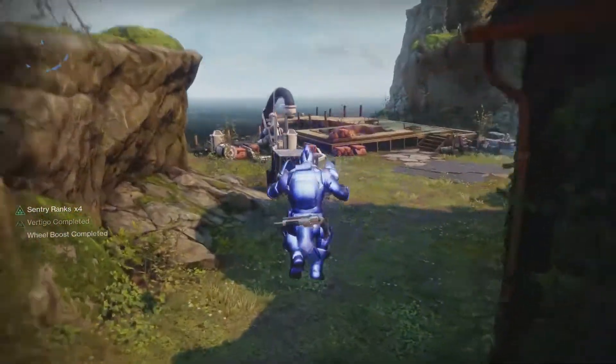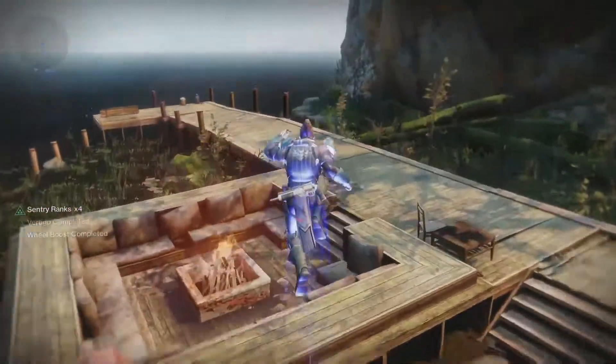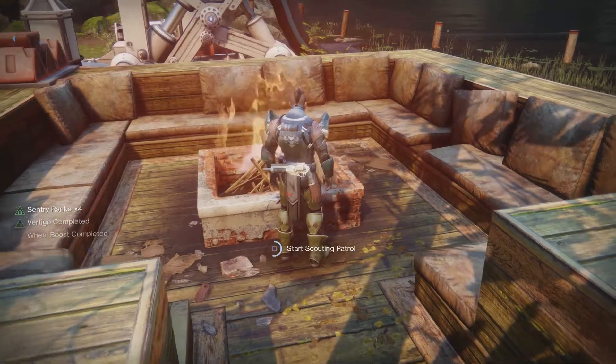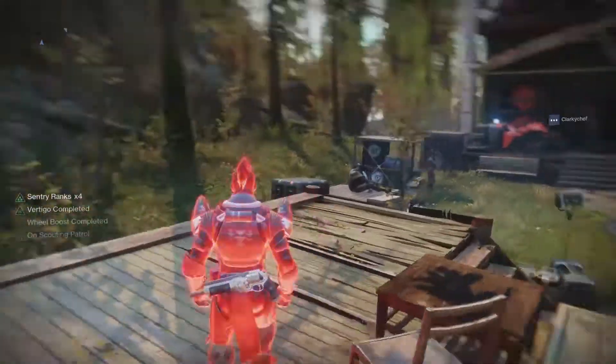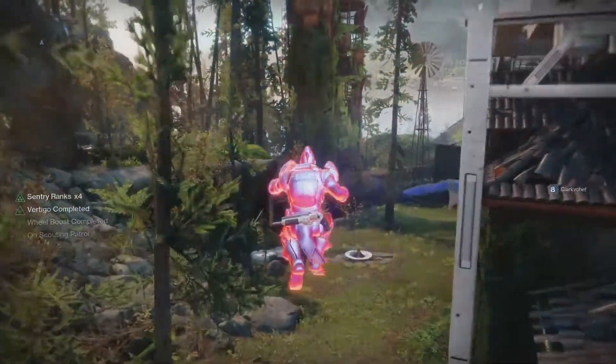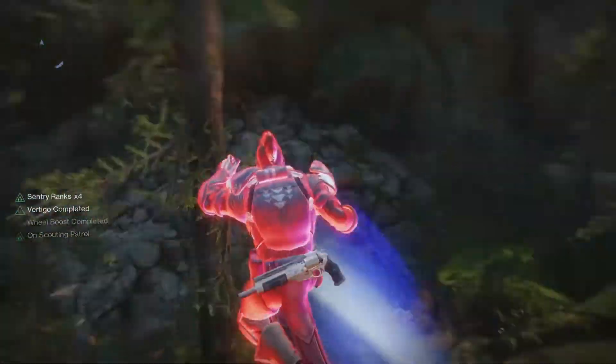From here it's to the campfire, so follow the path that I do and when you get there simply activate the fire pit. Once the fire pit has been activated you will see yet another on-screen buff called On Scouting Patrol.